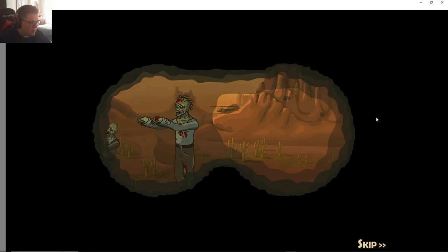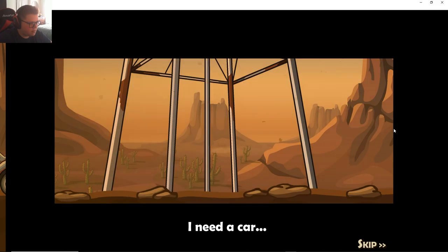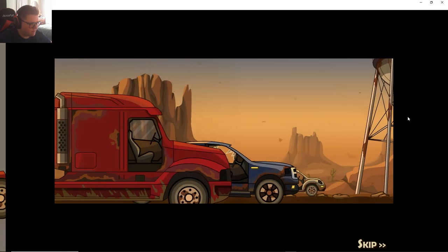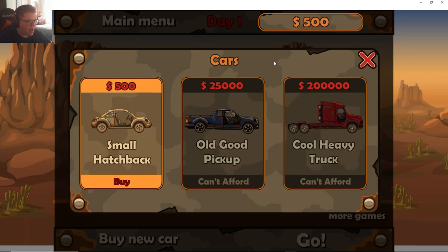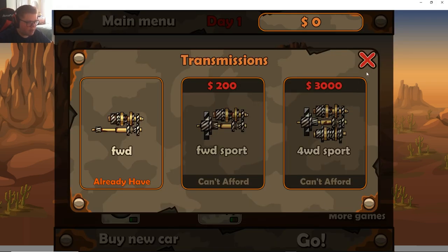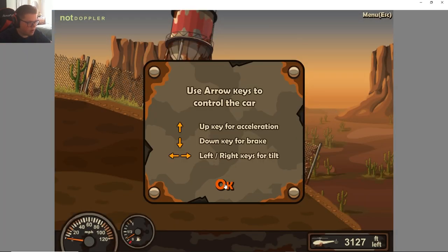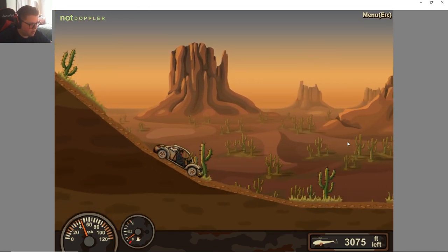Alright, so we got to make it over to that helicopter. We have 500 and we have to start with the hatchback. These are all of the upgrades. Click go, up for acceleration, down for brake, and tilt controls too.